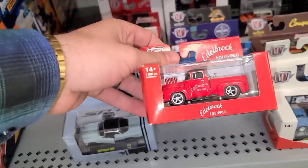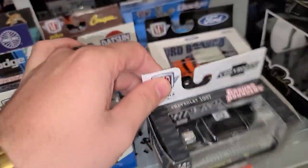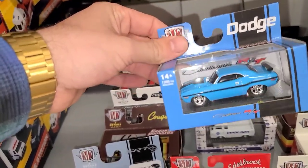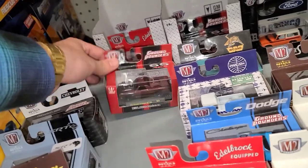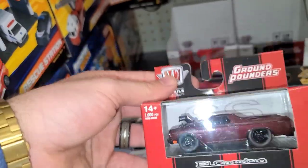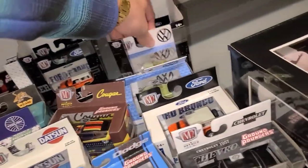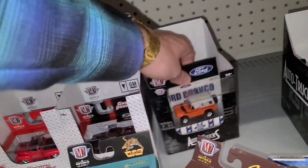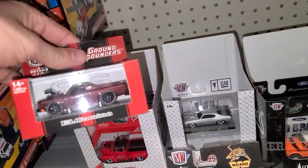They got some smaller M2s down here. Look at the Edelbrock Ground Pounders — super cool. There's a Datsun pickup, another Ground Pounder, the Chevy 150, Ford Bronco, another Datsun truck, the Dodge Challenger RT, another Ground Pounder, the Cougar Ground Pounder. This must be a new wave of Ground Pounders, because here's the El Camino — really cool looking, I like the motor sticking out, great color. Another Challenger. The Auto Truck series — most of the trucks are gone. There's the Ford Bronco and Econoline, and the Ground Pounder. We're missing the Pontiac GTO — that's a nice one.